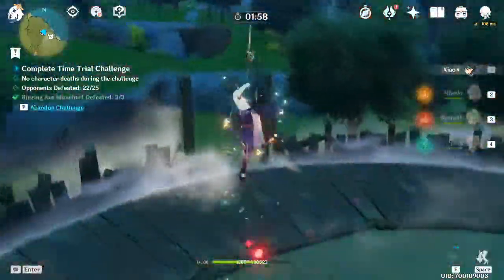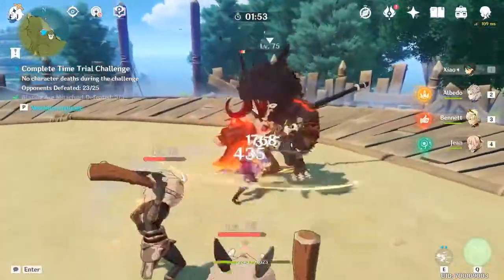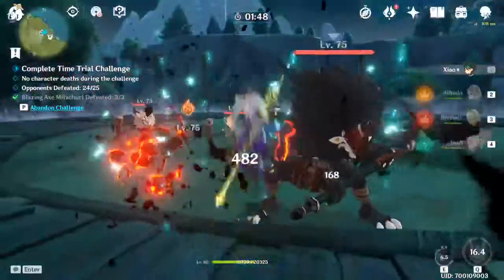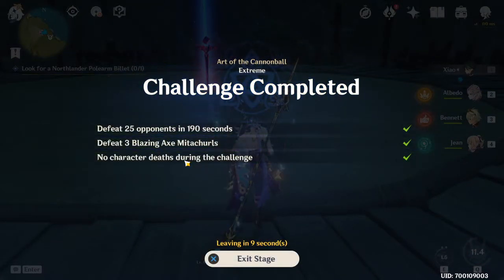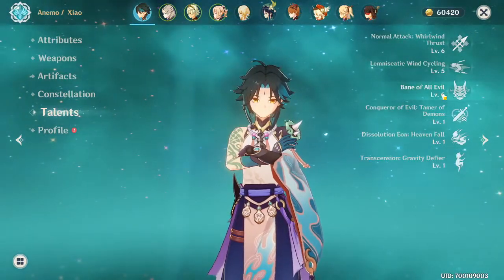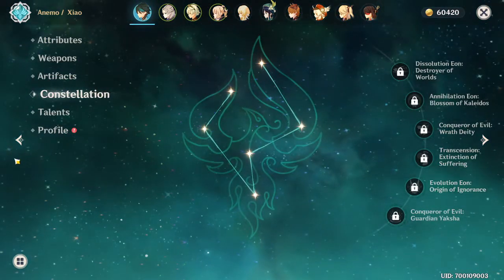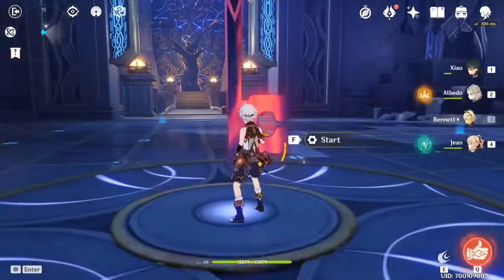I didn't show his talents — they're not leveled to max or to 90, which I probably should be doing. So yeah, 46k on Xiao is very copium but still pretty good. His talents are 6/5/6 — not the greatest but definitely not the worst. He also has zero constellations.